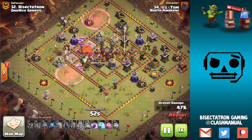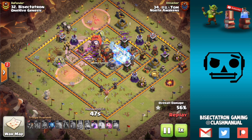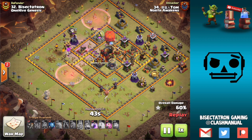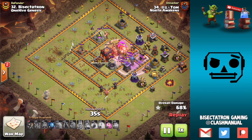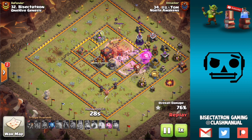And you can see right here we've got both Infernos, Teslas — just a ton of damage in the core of this base. What that does is make those balloons just melt as they go through. There were a couple of freeze spells, but it wasn't enough to keep up those balloons, especially with those Infernos. When you have both Infernos locked on to balloons, they take them down pretty quickly without any heal spells. I think that's a good technique at Town Hall 10.